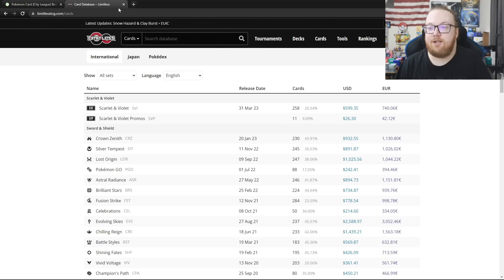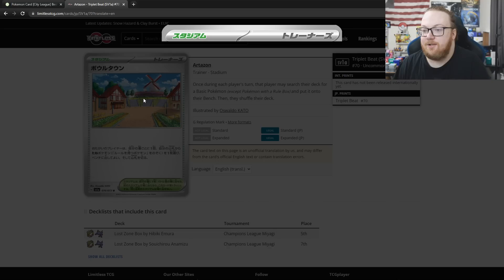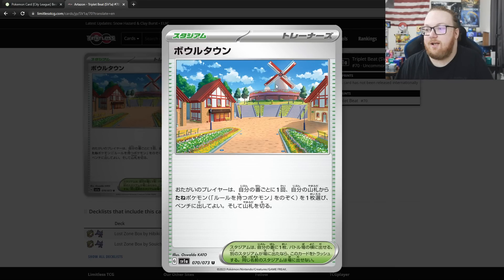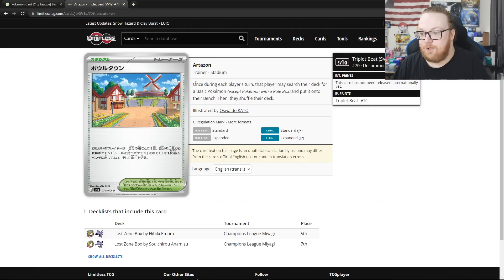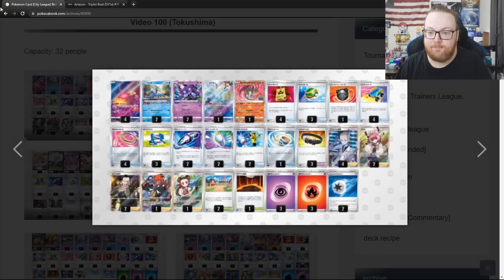This stadium is Artazon. I've been getting Artazon and Jubilife Village confused. Artazon has the Windmill in the back, and Jubilife Village has the Lost Zone almost floating in the background. Artazon has once a turn — that player may search their deck for a basic Pokemon non-rule box and put it onto their bench. So it's almost like a free Nest Ball every turn for both players. And Super Rod gets some energy and Pokemon back into the deck. So Sablezard won this event.